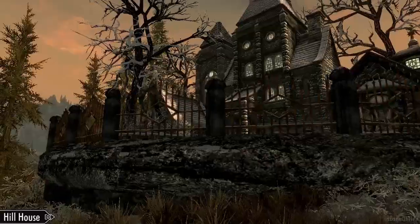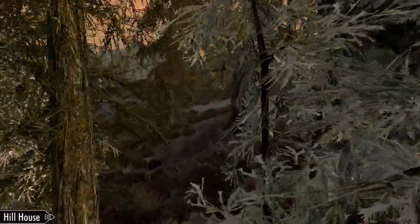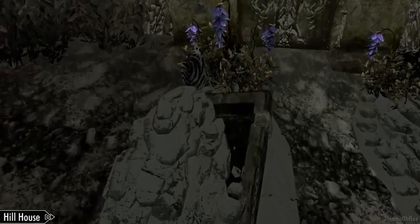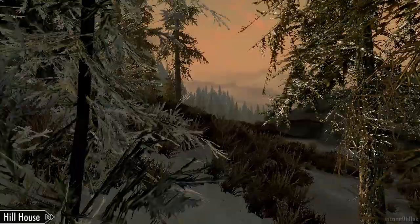To get access to the home you have to find the key to the house, and there's a note outside the door that'll direct you to a couple of graves of the owners — Lord and Lady Hill — right here, and you can get the key from this coffin. Once you've got the key you can enter the house.